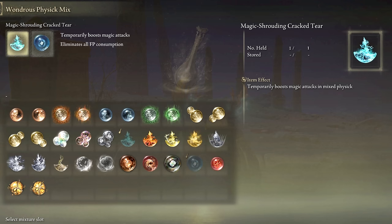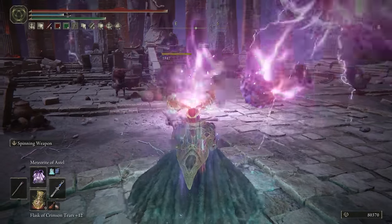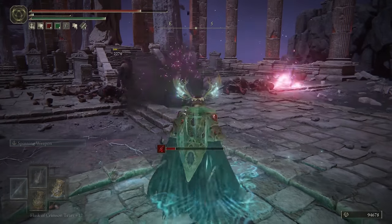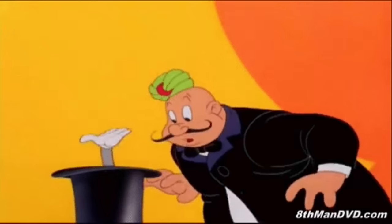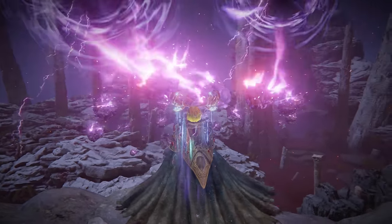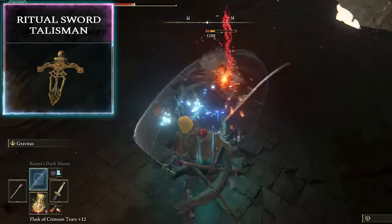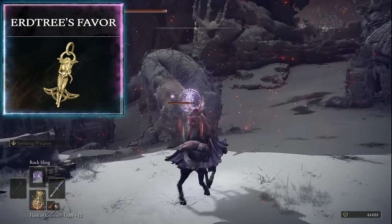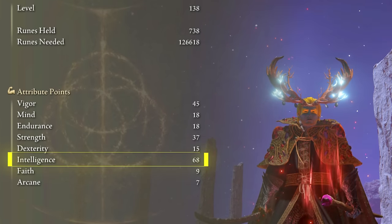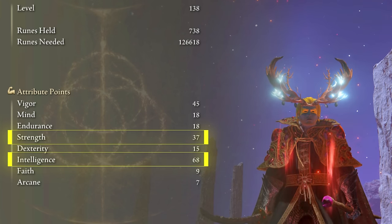You'll definitely want to use the Magic Shrouding Cracked Tear, but I also like using the Cerulean Hidden Tear for unlimited FP. Drink the flask and go crazy casting spells like Dark Moon and Meteorite of Astel — raining down your wrath upon the earth, destroying everyone. For talismans: Shard of Alexander, Graven Mass Talisman to buff sorceries, Ritual Sword Talisman, and Erdtree's Favor. For stats, Intelligence is your first priority — have at least 70 Intelligence. Then increase Strength as best you can, because the Meteoric Blade scales with Strength.